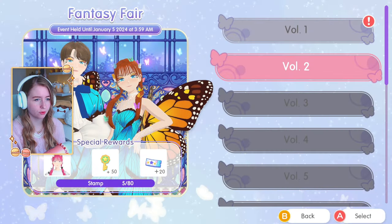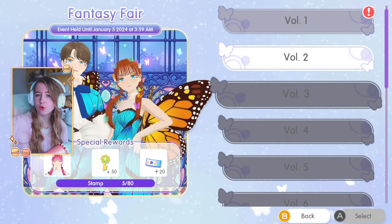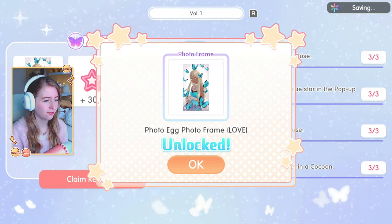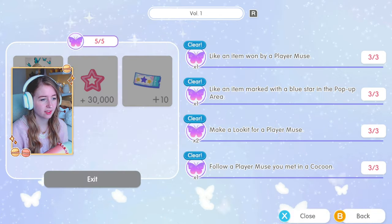Oh - this is not for the whole year, just for this Fantasy Fair! Volume 2 is unlocked. We can claim our rewards: the photo egg frame for love, 30 points, and 10 gacha tickets. Speaking of gacha tickets, I'm racking them up - I thought I might need them but I guess not.